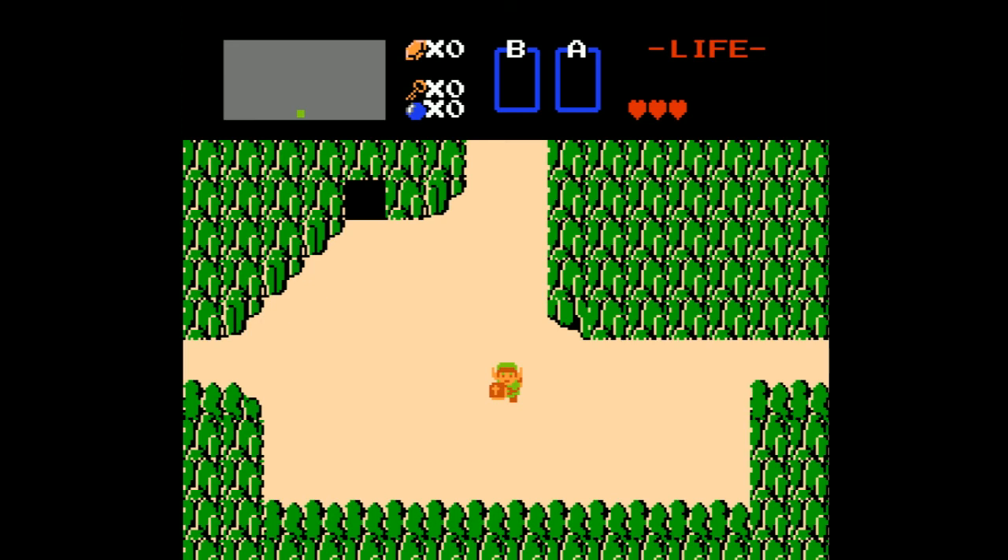And with that done, that is going to do it for this let's play of The Legend of Zelda. I've been BallrScuba, joined as always by the hero of Hyrule, the savior of Princess Zelda - even though he didn't get a kiss - Link, who has been many colors throughout our entire journey. I hope you guys have enjoyed this entire let's play, I hope you learned, and I hope to see you next time. Thanks for watching!